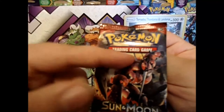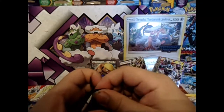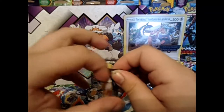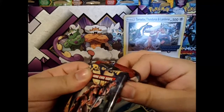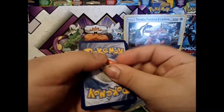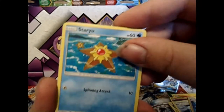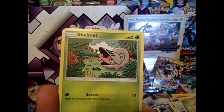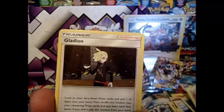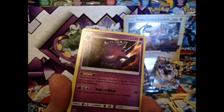Next up, Crimson Invasion — can we get a Buzzwole please? One, two, three, one, two, three, energy, energy, one and two. Staryu, Jynx, Shelmet, Salandit, Starly, Staravia, Galarian... reverse is a Subleap and a Gengar holo — not too bad.